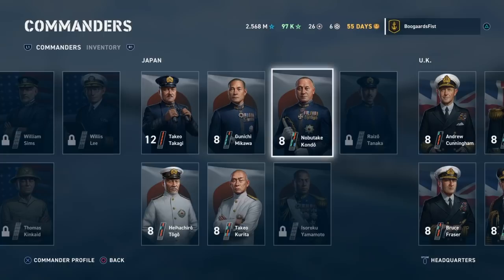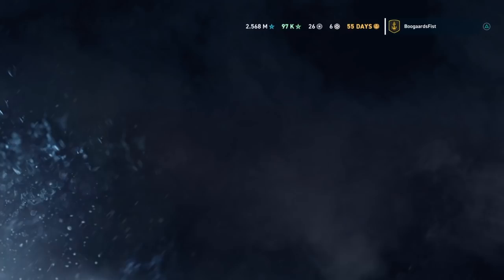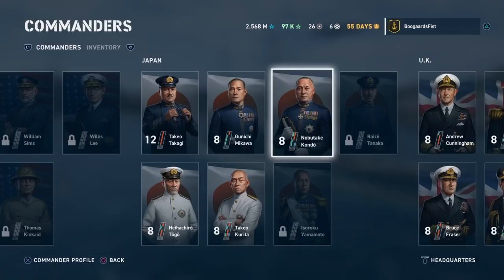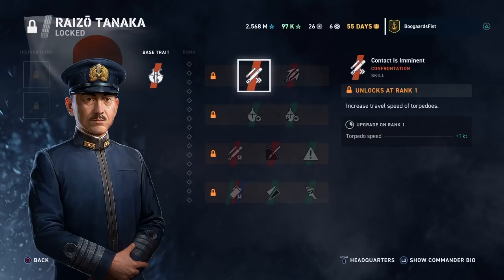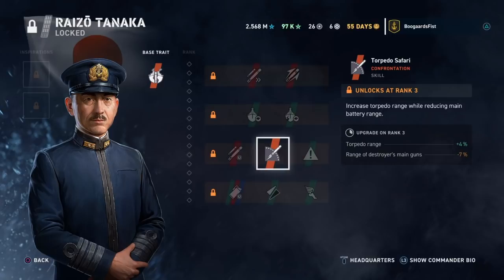For destroyers, the first one we have is Raizo Tanaka. He's the one I would use for destroyers if I had the option of both of them. I would set him up as a torpedo specialist. For him I'd be using Subsurface Venture, Fragile Threat. You can either use Back-in-Stock or Torpedo Safari — Safari extends the torpedo range, Back-in-Stock reduces the reload time. I'd personally use Back-in-Stock.